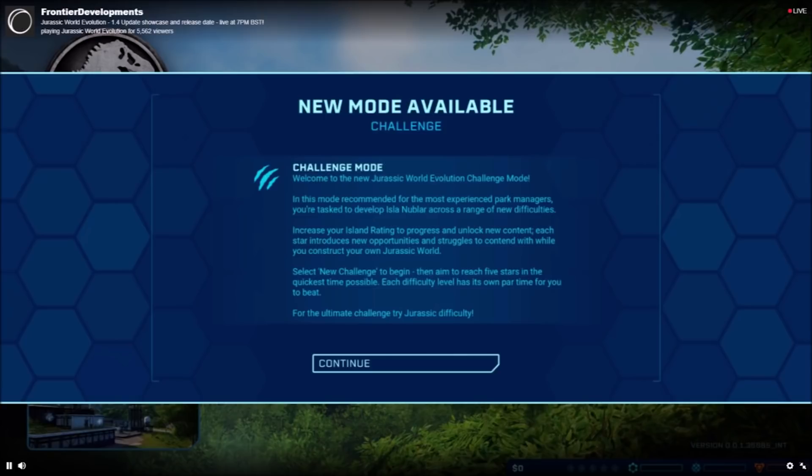Challenge mode: welcome to the new Jurassic World Evolution challenge mode. In this mode, recommended for the most experienced park managers, your task is to develop Isla Nublar across a range of new difficulties. Increase your island rating to progress and unlock new content. Each star introduces new opportunities and struggles while you construct your own Jurassic World. The aim is to reach five stars in the quickest time possible, with each difficulty level having its own par time. For the ultimate challenge, try Jurassic difficulty.